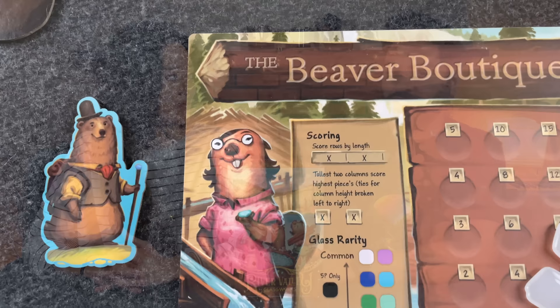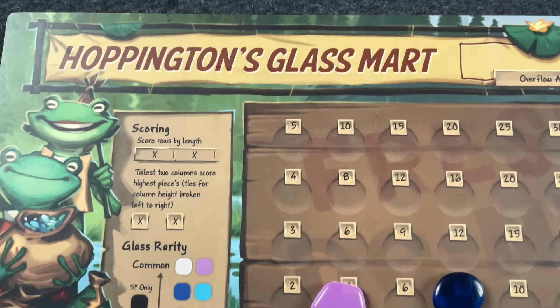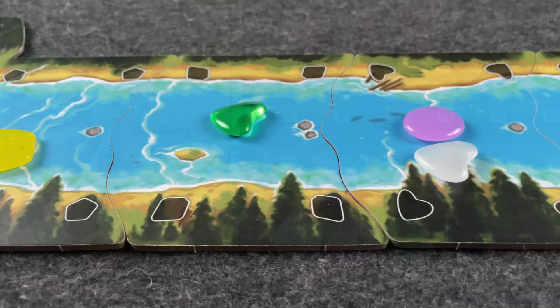This game is designed by Adam Hill, Ben Pinchback, as well as Matt Riddle, and published by Allplay who are helping sponsor this playthrough. In this game we are taking on the roles of woodland creatures who are in charge of gathering glass from a river so that we can make fine wares out of it. We are entrepreneurs, and we're trying to score the most amount of points by the end of the game.